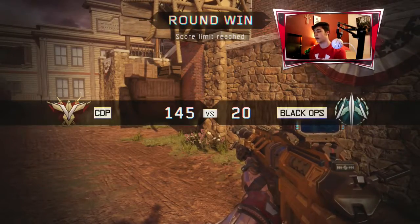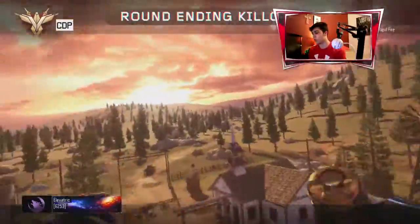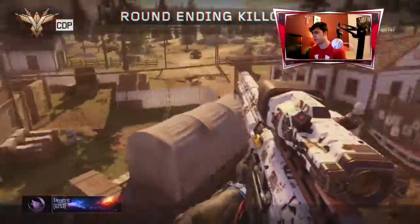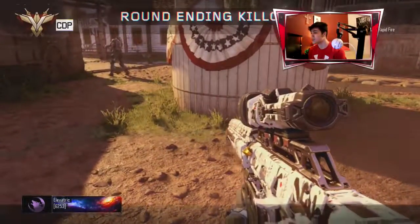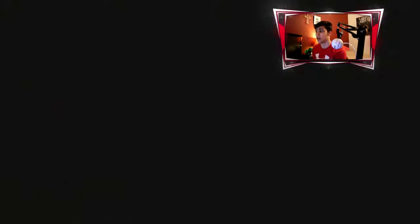Alright, let's get into the video, shall we? First up we have a shot that Ethan hit, or Elevate Trick, whatever you want to call him. He hit this 2160, I believe, on the tower. It was kind of close, but it still was a nice shot, so good job Ethan, or Elevate Trick, whatever you want to call him.